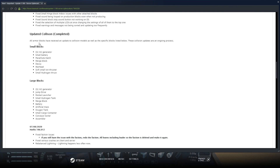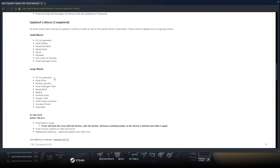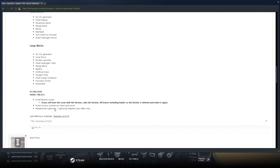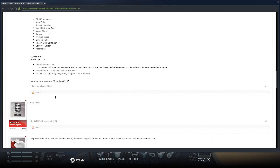All these blocks below have received an update to their collision models, which is an ongoing process. Small blocks include: hydrogen and oxygen generator, small battery, parachute, merge block, decoy, warhead, sci-fi small ion thruster, and small hydrogen thruster. Large blocks include: hydrogen oxygen generator, jump drive, rocket launcher, small hydrogen tank, merge block, battery, artificial mass, oxygen tank, cargo container, sorter, and the assembler.